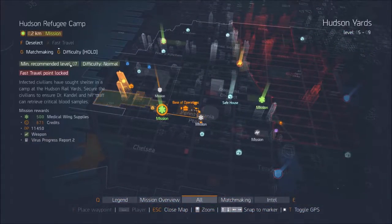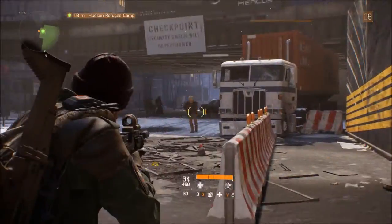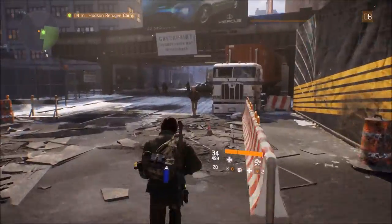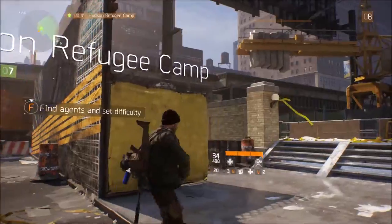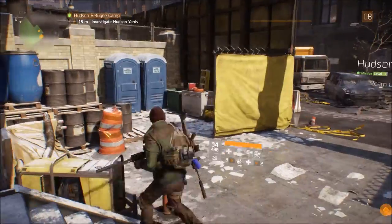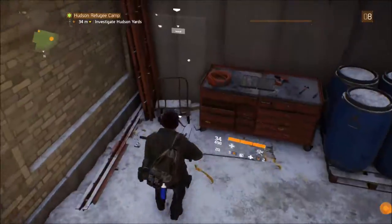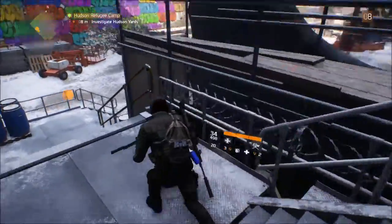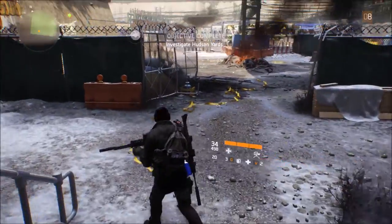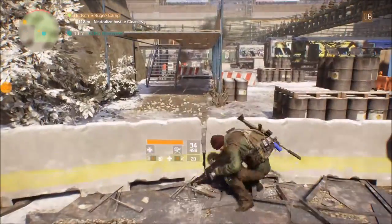Actually going over here to Hudson Refugee Camp. I'm doing this mission and bringing you guys along. And I'm back - you see it's like the other hospital mission. We could actually press F to team up with the other agent, so it's like a dungeon. I'm going to try it by myself first. If I fail miserably - I'm just level 8 and it's a level 7 mission - I'll probably press F and wait for a matchup. There are some cleaners over there.